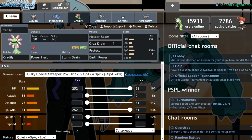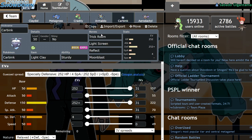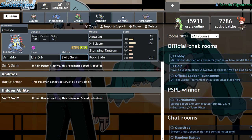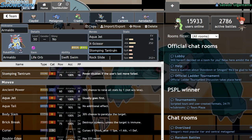We also have power herb Cradily with storm drain, meteor beam, giga drain, protect, and earth power. No need to look too far into this — it just does what Cradily does under trick room: click power meteor beam, get a KO, and try to sweep. We also have life orb swift swim Armaldo, which is going to be the most garbage pokemon on the team. Even Carbink is going to be brought to more games.